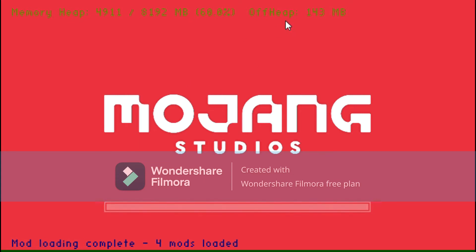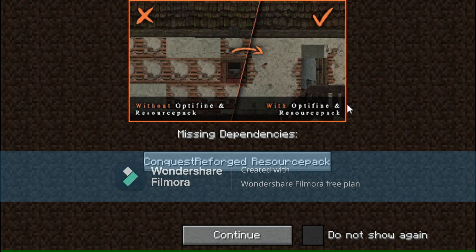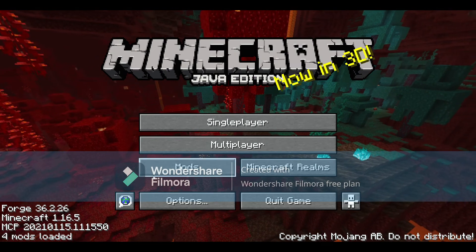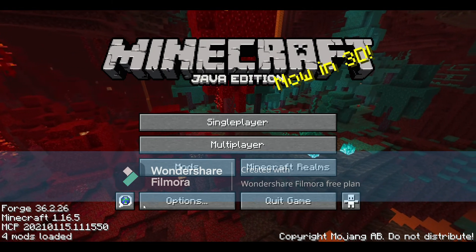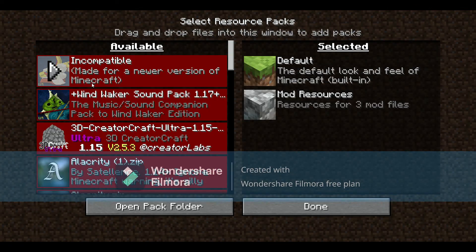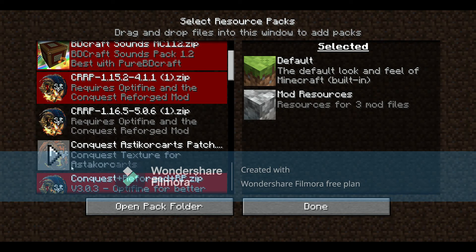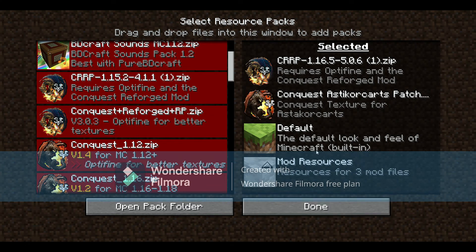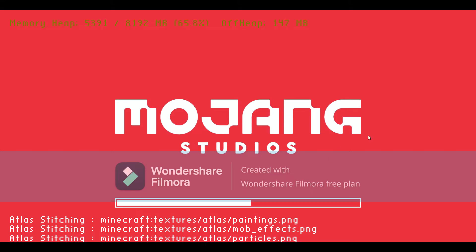Go into Options, then Resource Packs, scroll down, and you'll see the two texture packs you installed. Enable them with Conquest Reforged right at the top. It'll take a while to load again.